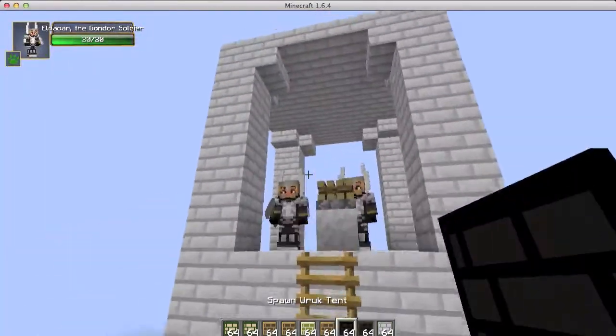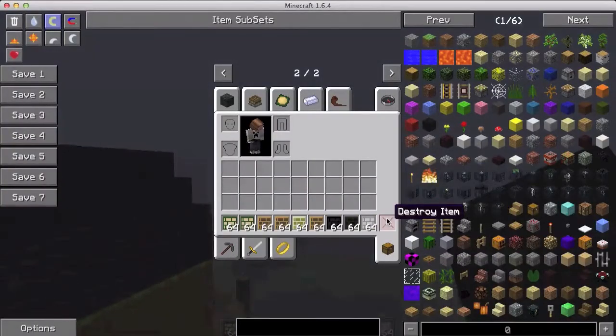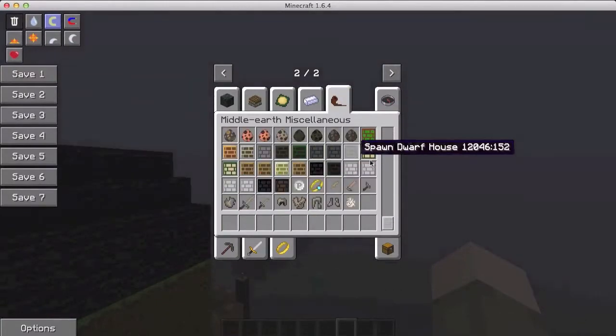Now we have the beacon tower — pretty cool, a nice little tower with a weird block on top. Whoops, I accidentally spawned another one while trying to right-click on the block. Those were the structures ending with the beacon tower.